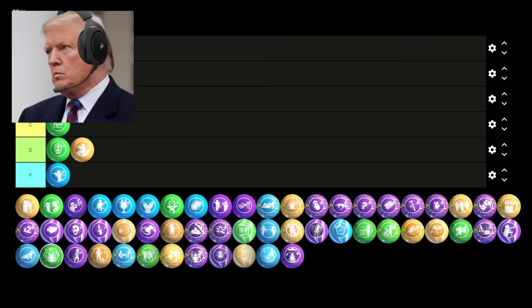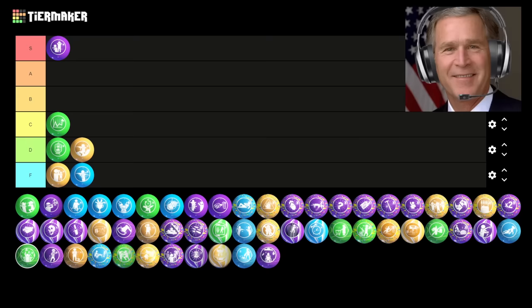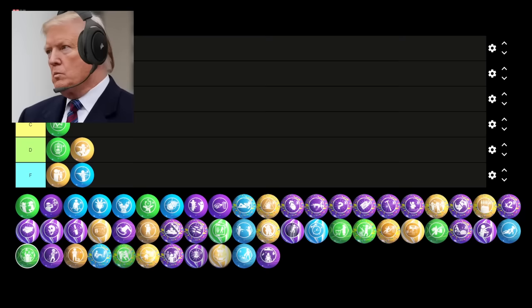Next up is Sword Flay. Mid as fuck. It can be helpful for getting points early in the game, but that's about it. It becomes totally useless in the high rounds, so running this would be a moronic choice once you unlock some megas. I agree — this thing falls off completely past a certain point, so it's D tier at best for me. Drop it in D tier and let's move on.